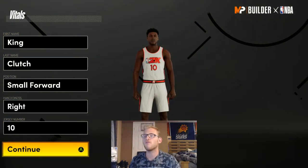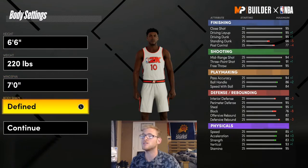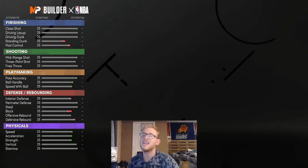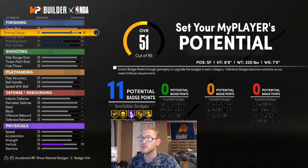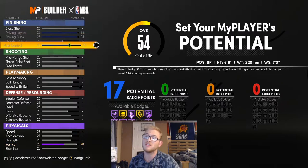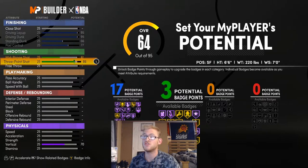I'm going to make this build a small forward, right-handed, usually number 10. I'm going to make this build 6'6", 220 pounds. I'm going to go with a 7-foot wingspan and a defined body shape. I'm going to make this like Prime DeRozan — I'm maxing out the driving dunk and giving him a standing dunk and post control as well. I feel like this build should really be getting 17 finishing badges at least, and definitely some shooting badges too.